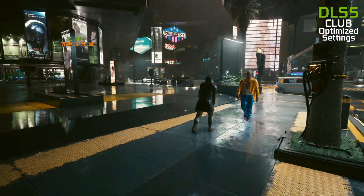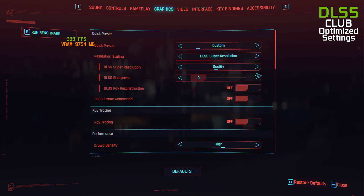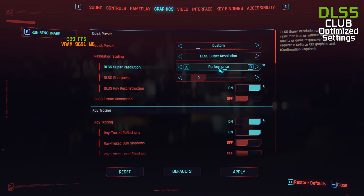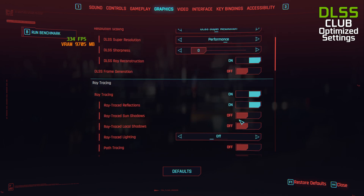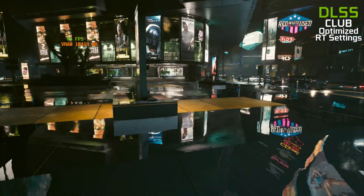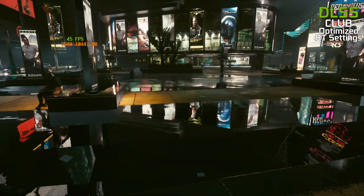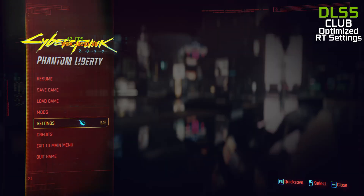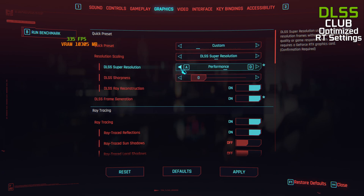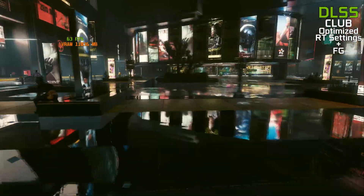Let's check now how it's working with the ray tracing version of DLSS Club settings. Without frame generation it's around 45fps. With the mod on, it's around 60fps.